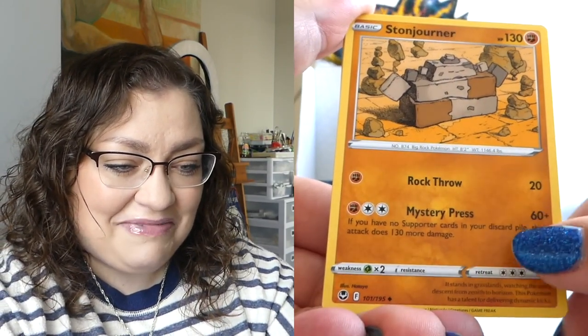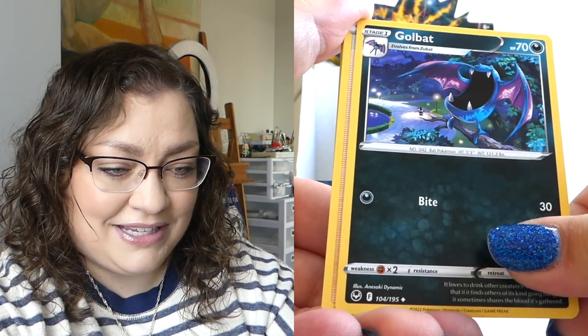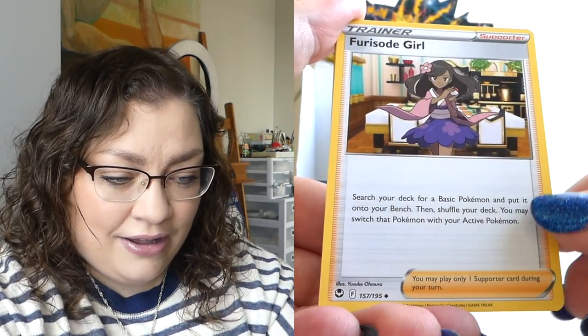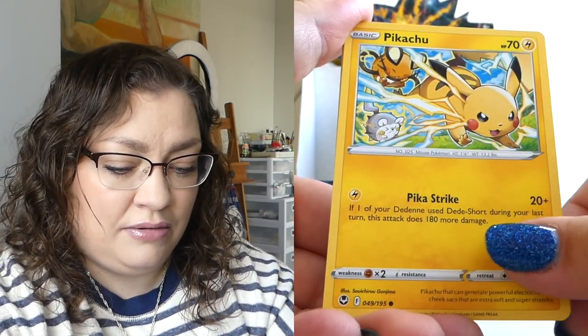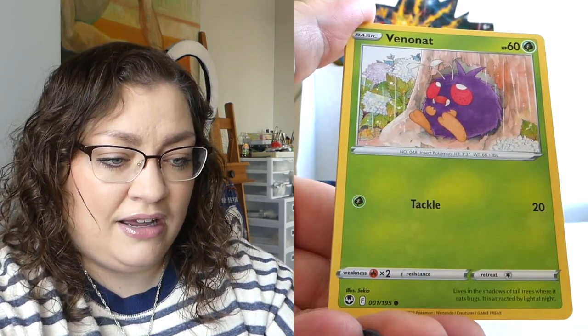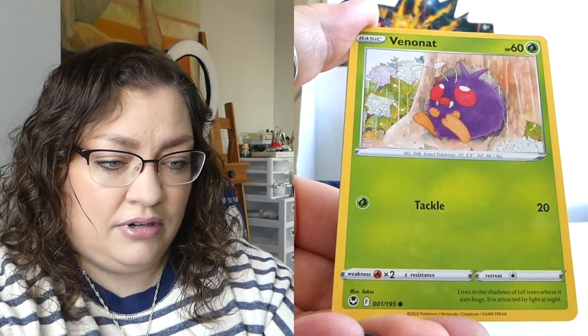Oh — sleepy Stonjourner, how cute. Golbat, are you singing a serenade there? I don't know who you are but you are lovely looking, very cute. Pikachu, a beautiful Ponyta, adorable Venonat.